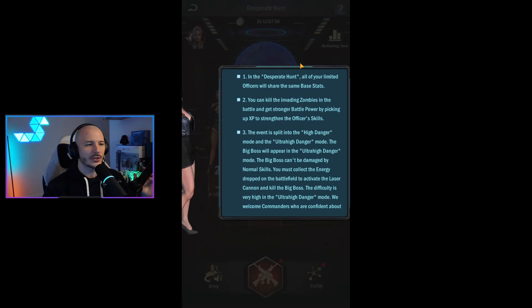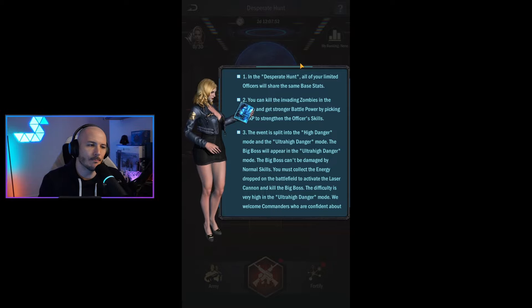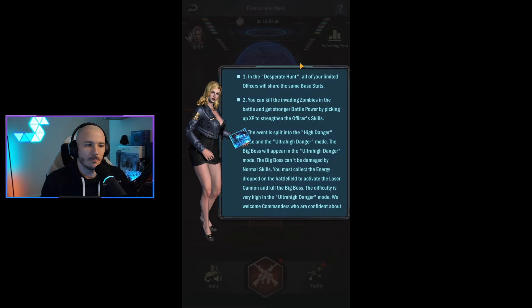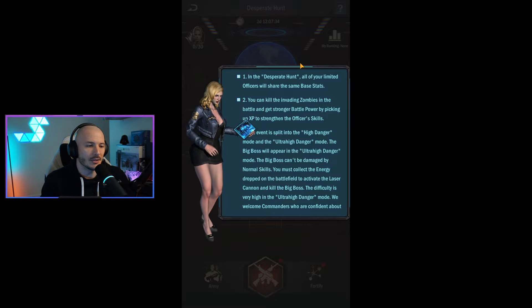So let's take a look at what they have to tell us about this. In the Desperate Hunt, all of your limited officers will share the same base stats. You can kill the invading zombies in the battle and get stronger battle power by picking up XP to strengthen officer skills. The event is split into High Danger Mode and Ultra High Danger Mode. The big boss will appear in Ultra High Danger Mode and can't be damaged by normal skills.